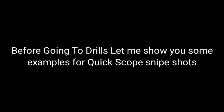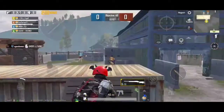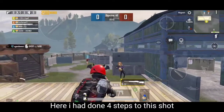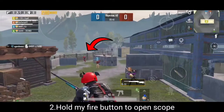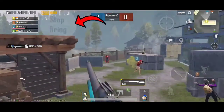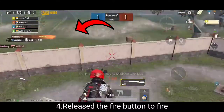Before going to drills, let me show you some examples for quick scope snipe shots. Did you see that? Here I did 4 steps for this shot: Number 1 — aiming on my target. Number 2 — hold my fire button to open scope. Number 3 — adjust my aim on my target using gyro. Number 4 — release the fire button to fire.